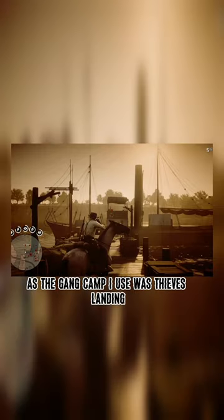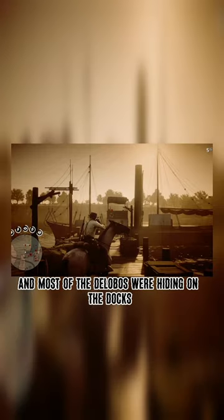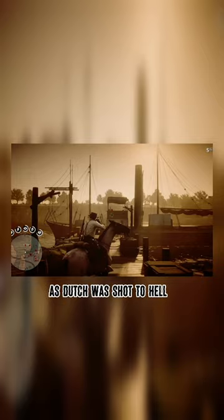Testing Dutch was a bit harder, as the gang camp I used was Thieves' Landing, and most of the Dead Lobos were hiding on the docks. I resulted to becoming a turret, just kinda sitting there as Dutch was shot to hell. In the end we both survived with mountains of corpses around us, so Dutch passed.